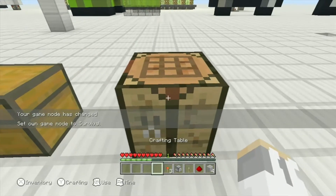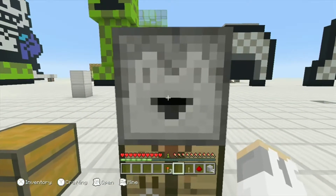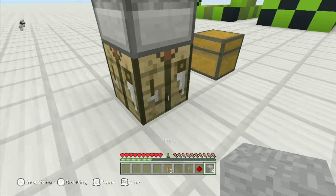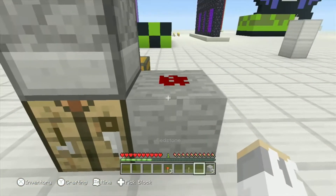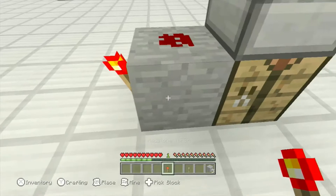Put the crafting table down. Right above it, put the dropper or dispenser. Right behind it, put the building block, then put the redstone right on top of that building block.